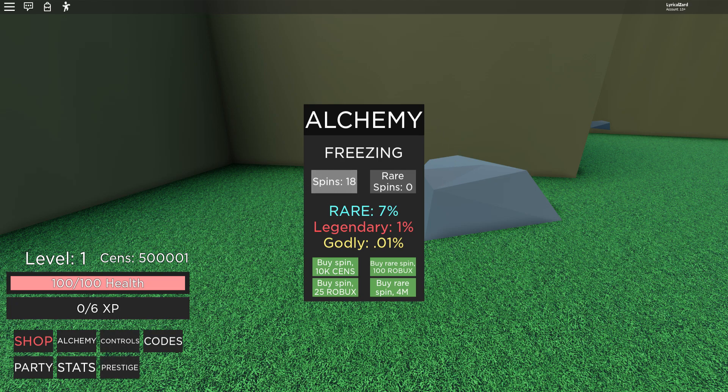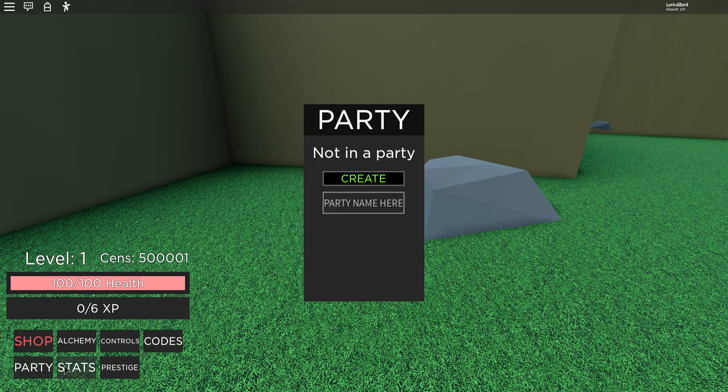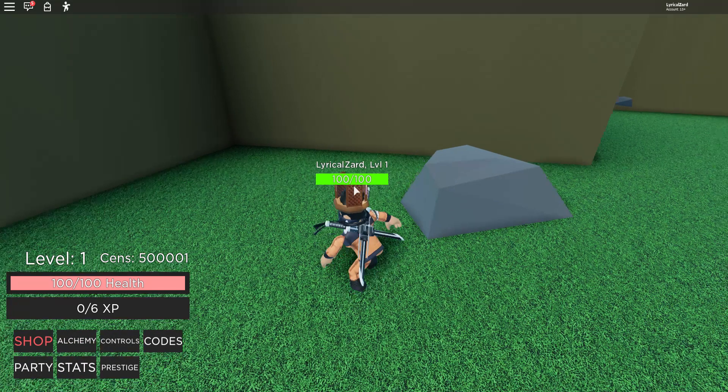I got Freezing - what is Freezing? I'm assuming it's white, so probably basic. That's horrible. Results include: basic alchemy, flame, squeezing, basic, squeezing, and crimson. I got a 7% crimson - that's cool. Now let's check my controls. A to dash, control to sprint - I'm fast.